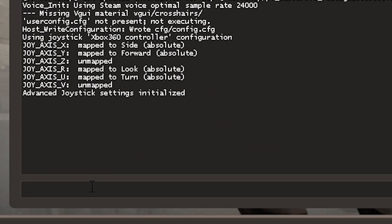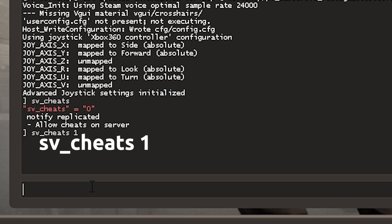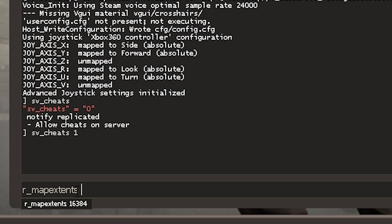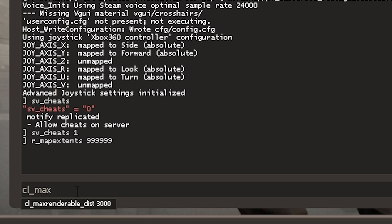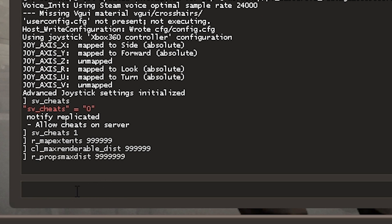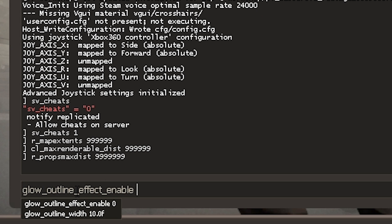First off you want to enter in these commands, most importantly sv_cheats 1. This allows us to use some commands we can't use on public servers. I'm just going to enter in the rest of the commands now to speed this bit up — just set everything to like 999999. A bit excessive but it doesn't matter unless your PC is really bad. I'll leave all these in the comments below so you can copy and paste them if you want.